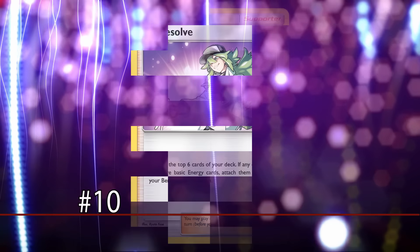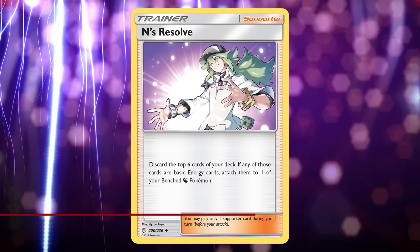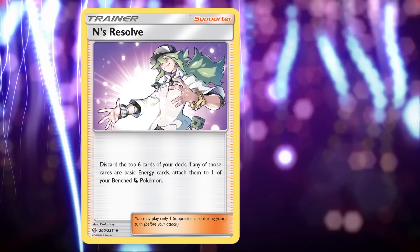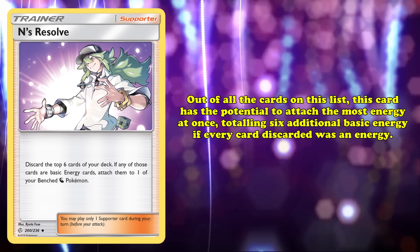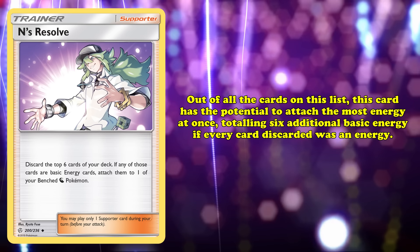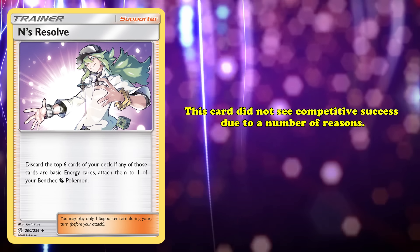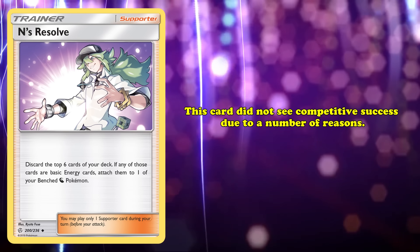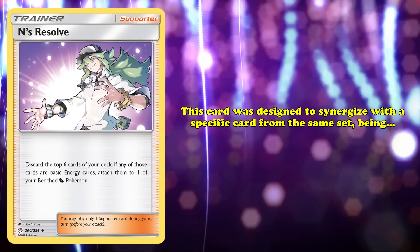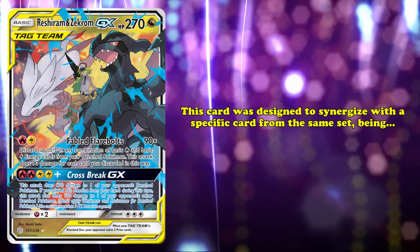At number 10, we have Inns of Resolve. This supporter card lets you discard the top 6 cards of your deck and then attach any basic energies discarded to your Bench Dragon-type Pokémon. Out of any card on this list, Inns of Resolve has the potential to attach the most energy at once, totalling at 6 additional basic energy if every card discarded was an energy. Sadly, many factors stop this card from seeing much competitive success. Inns of Resolve was clearly designed to synergize with a very specific card released in the same set, Reshiram and Zekrom GX.